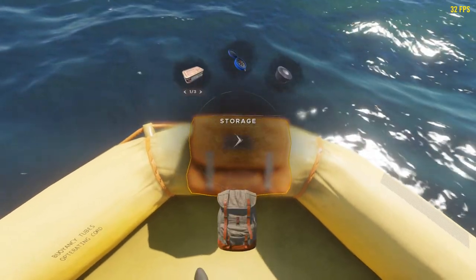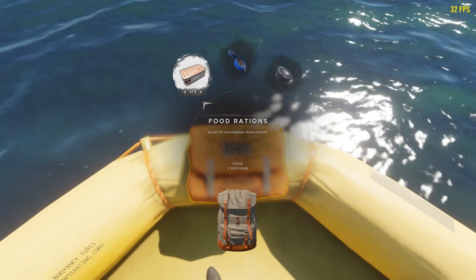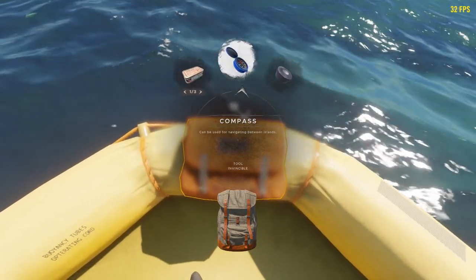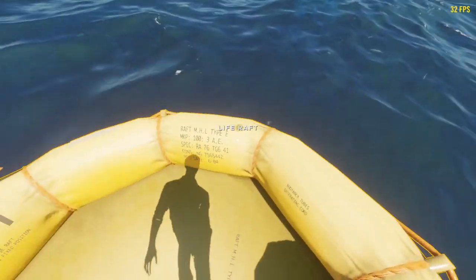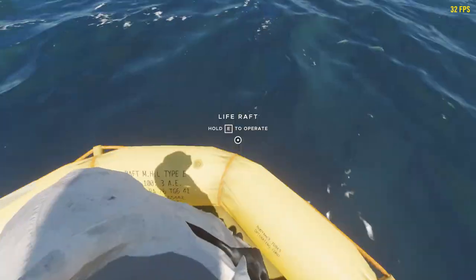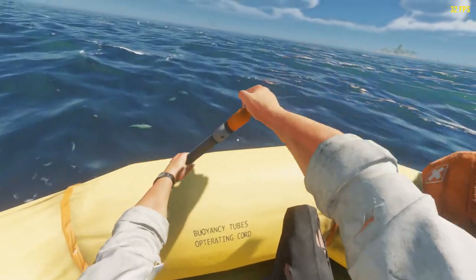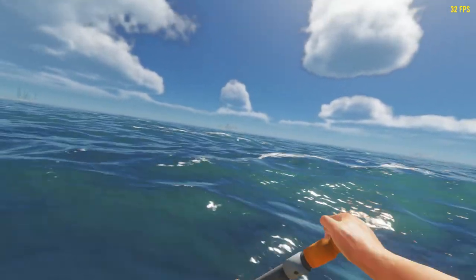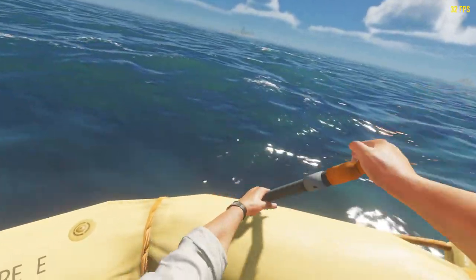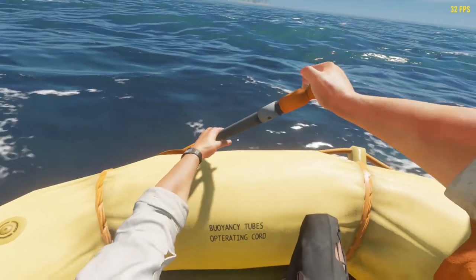Last but not least for this raft, when you start it's pretty cool - we get some food rations, which is new, a compass, and some duct tape. I like that it's getting a little bit more realistic. I've prepared a tutorial island and I'm going to head there to show you a couple of other things added new to the game.